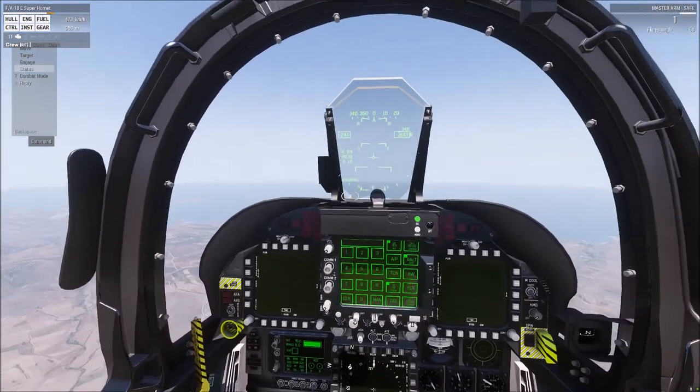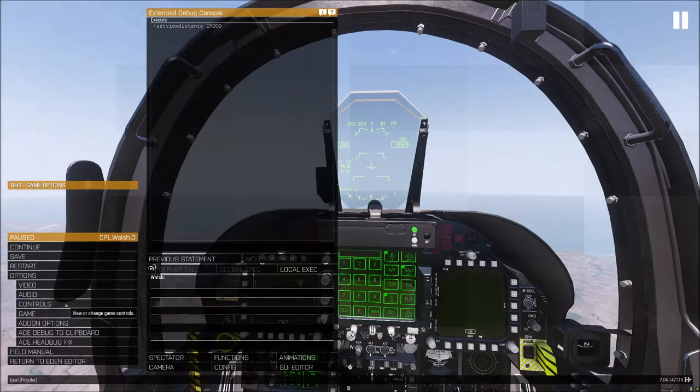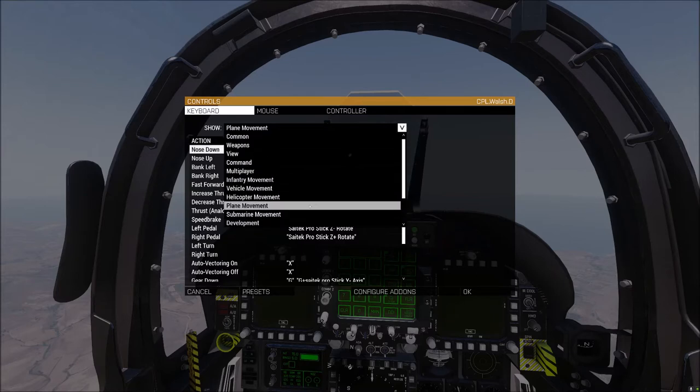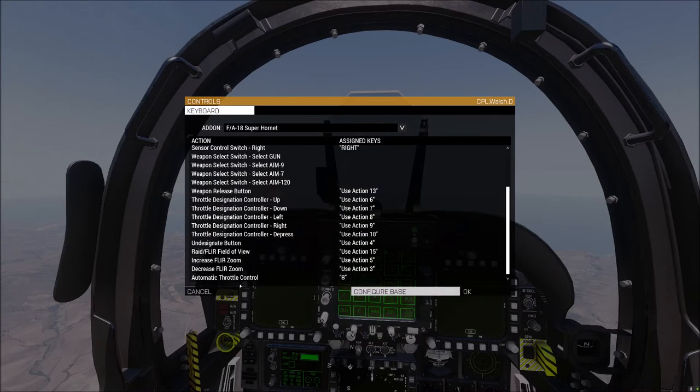The first thing we're going to look at is ATC — we need a key bound for that. Go to Options, Controls, configure add-ons, and the Super Hornet, and down here at the bottom is Automatic Throttle Control. I've bound mine to the Bravo key.